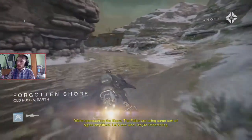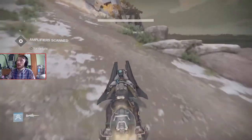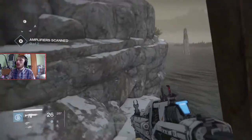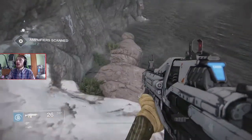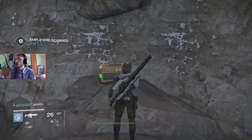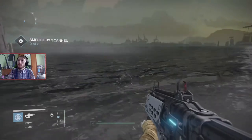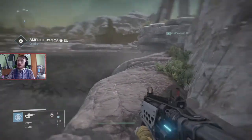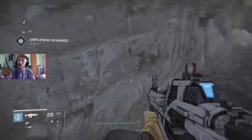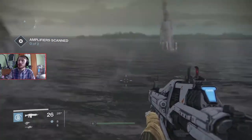Stuck in the loading screen briefly — there we go. Approaching the skywatch. Using some sort of signal amplifier — let's see what they're transmitting. Finding a golden chest area — I forgot which side it was on during practice. You can go in the water here, which I thought would kill you but it's incredibly shallow. Got another chest. It disappeared — there we go. When I move left and right you can see the reticule going left and right of where it should be, glitching out.